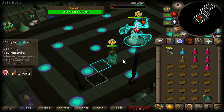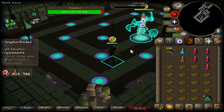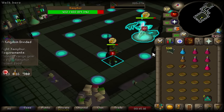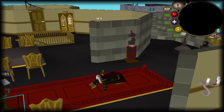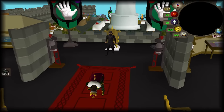Hey there guys and welcome back to the channel. In the previous episode we managed to clock off every looming quest bar the last few with either outrageous requirements and/or some form of difficult bossing mechanics. As you can see on screen we finished off with the completion of A Kingdom Divided, unlocking the coveted Greater Corruption and the use of Thralls.